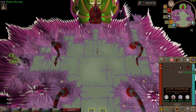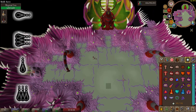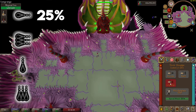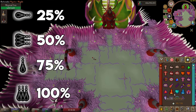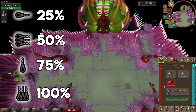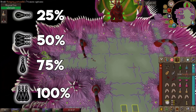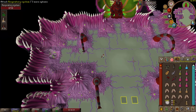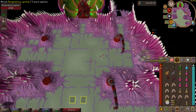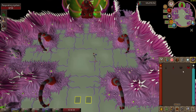The first main mechanic is how to stun the Abyssal Sire. You'll need to do this to stop the tentacles from hitting you as you run around the room. You do this with Shadow spells — each spell has a percentage chance to stun: Shadow Rush 25%, Shadow Burst 50%, Shadow Blitz 75%, and Shadow Barrage 100%. I recommend level 88 for Shadow Barrage, but Shadow Blitz at 75% should get you by. Once stunned, the Sire is asleep for around 20-25 seconds. I usually do two respiratory systems at a time — west then east — wait for it to wake, stun again, then handle the southern vents.